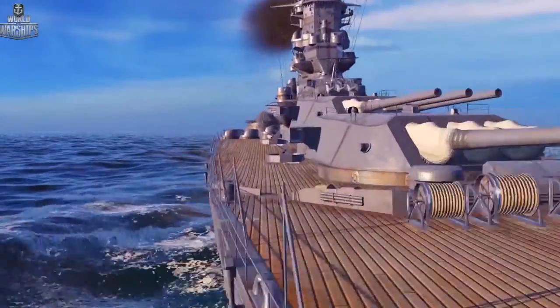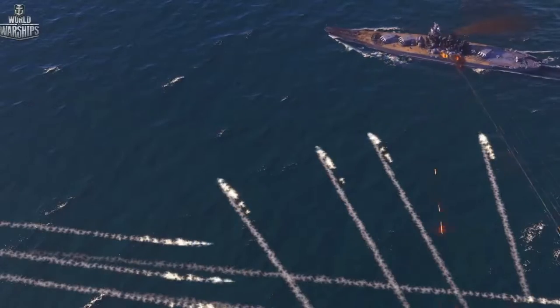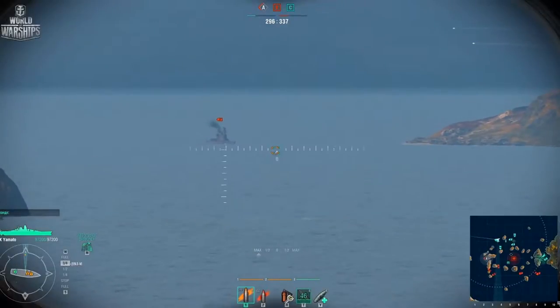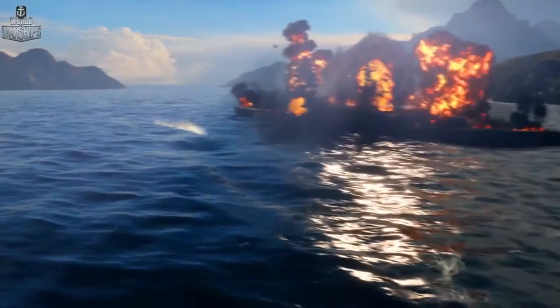So what's the best way to use those monstrous guns? There are two ways. The first is daring, and the other is convenient. For the convenient way: think where the main action will take place, and don't go there. Turn your side to aim all three main battery turrets in that direction, and support your team with mighty shots of 15 tons of steel per salvo. Your shells can fly so far, enemy warships just won't be able to reach you with theirs.